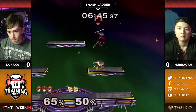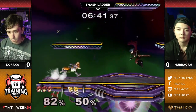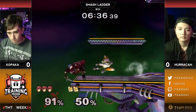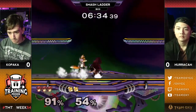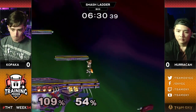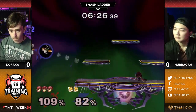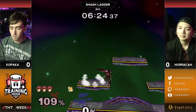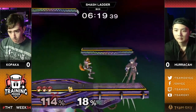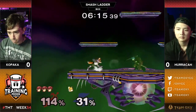Kopaka up the action. Fox coming back with his own moves — nair. And the next up throw up air could be the stock. Let's see how Huracan takes it. Looks like he's going for that nair up smash. Nair dash attack back air — there's a lot of variations on this. Kopaka with the jab jab wavedash F-smash, he got out of the corner. Cut that Fox up — he is up two stocks. That wavedash F-smash is really catching Huracan off guard.